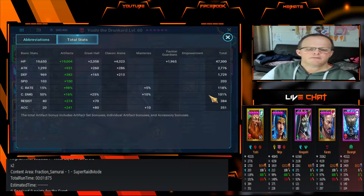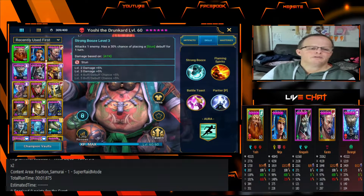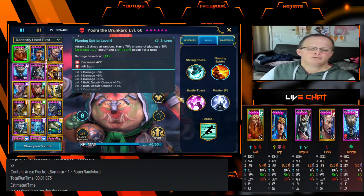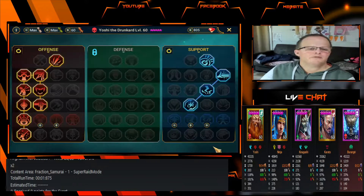He only needed 100 percent crit rate but I didn't have the right gear — it doesn't matter if you go over 100 percent. Crit damage 384, resist 351, accuracy 101. His skills aren't fully booked out, but it did the job. For masteries we have him in offense and support roles, and those aren't fully done either.